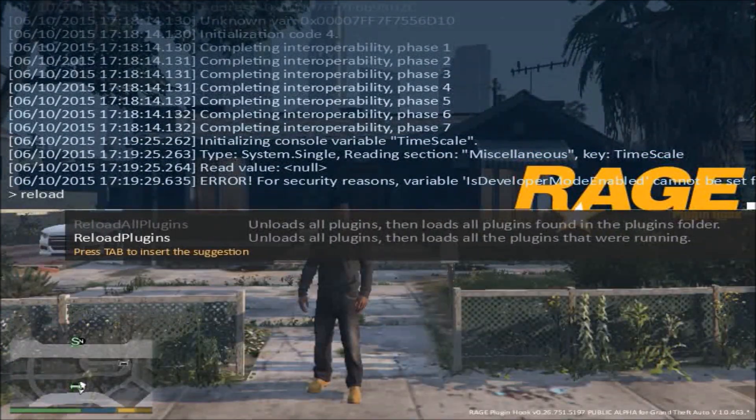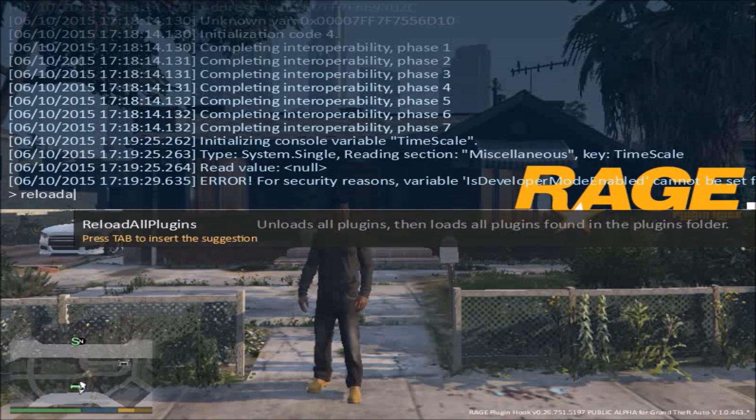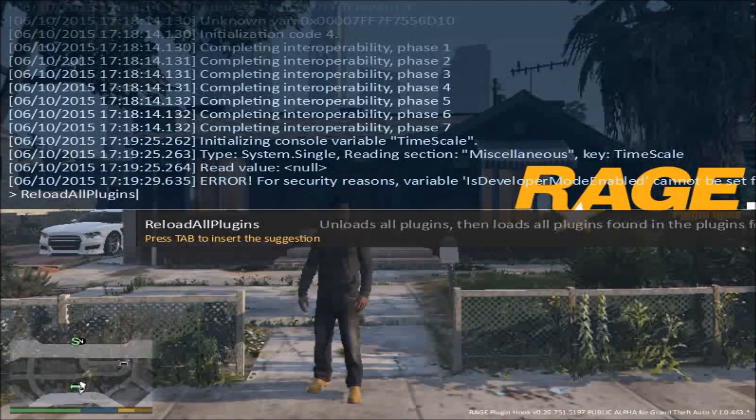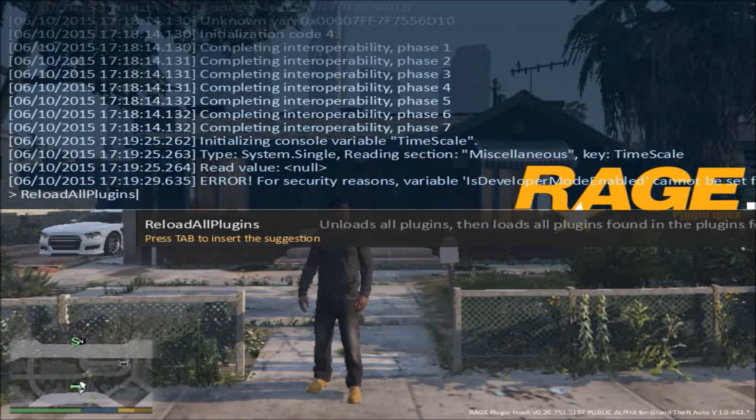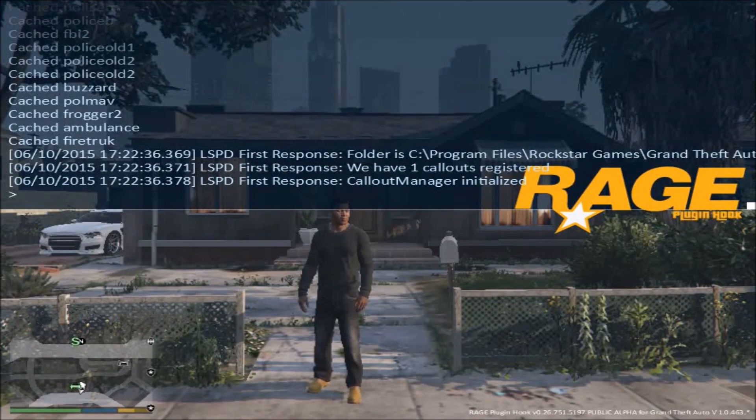Type in 'Reload All'. If you get to here, then you can just click Tab, then hit Enter. This will reload all of the plugins. Do not hit 'Reload Plug-Ins', because that only does the ones which were running in the first place — and this plugin, LSPDFR, wasn't running for me in the first place.